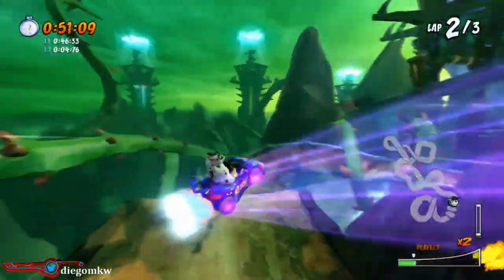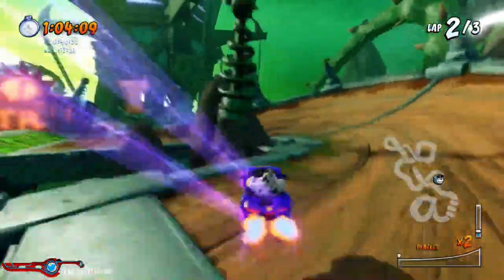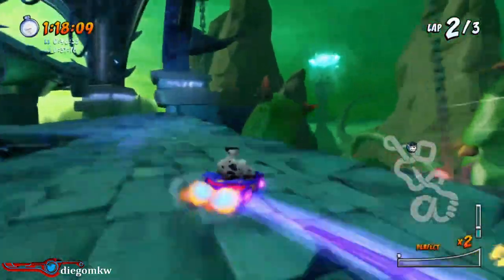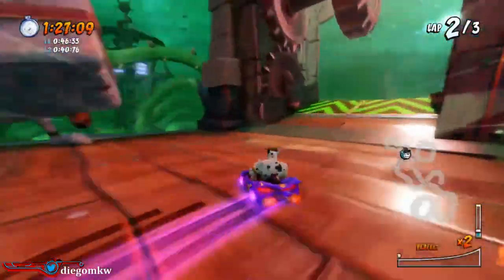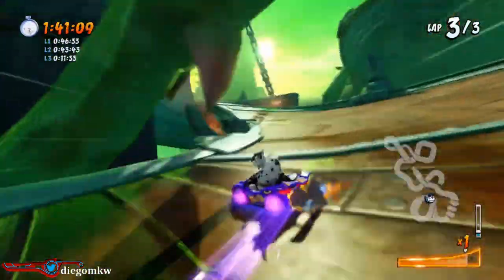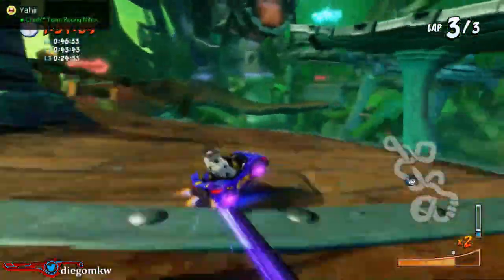Drift twice right here, you can drift three times right here. Emergency u-turn right there. Drift twice, u-turn right here, drift to the left. Drift three times, drift once right there, u-turn, drift three times - you can drift again. The power of u-turning is amazing. If you lose blue fire before reaching the end, you can take it again right here. Once you take that blue fire pad you want to immediately drift if you have no reserves, or you can drift across it. U-turn obviously - this blue fire is slower so maintaining it should be easier. Hitting the turbo pads will also help you maintain it.